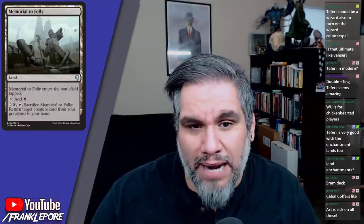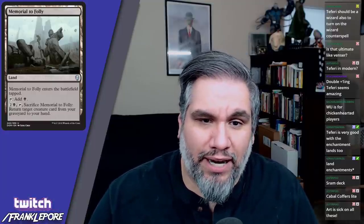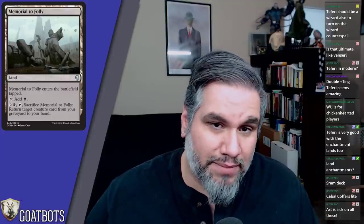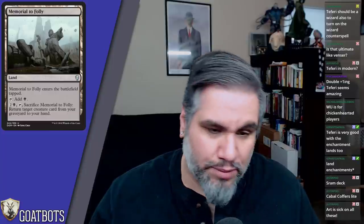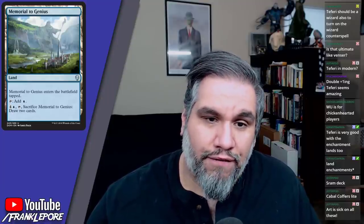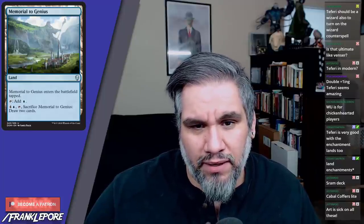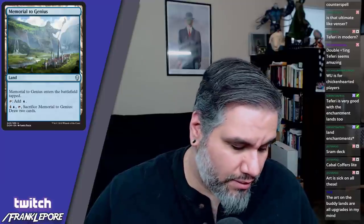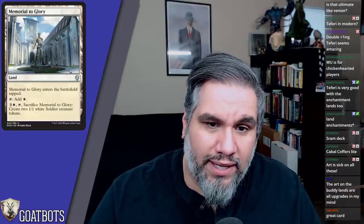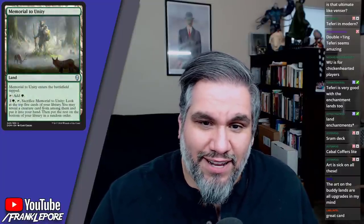Memorial to Folly enters the battlefield tapped, adds black mana, and you can sacrifice it to return target creature card from your graveyard to your hand. That's just fine — it's a land you'd play in your deck. You can get back a Ravenous Chupacabra, a Hostage Taker, a Kitesail Freebooter. There are a lot of cards this works for. It's a land that comes in tapped and supplements your mana base with a spell effect, which is pretty sweet. Memorial to Genius enters tapped, adds blue, and for five mana you tap and sacrifice it to draw two cards.